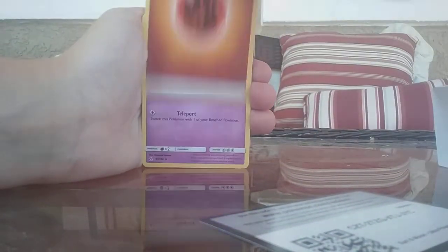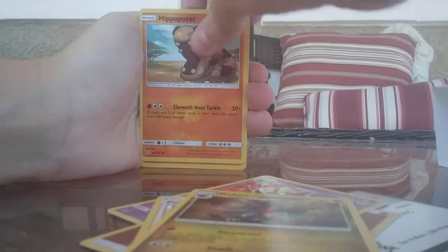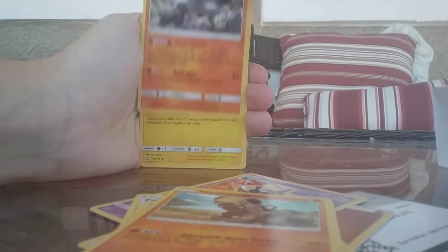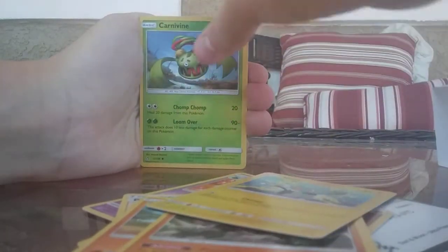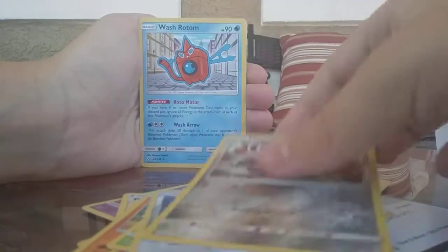Fighting Energy, Cosmoem, Pokemon Fan Club, Gabite, Uplitas, Pacivian, Shinx, Carnivine, Magnemite, Magearna, and a Washodum.